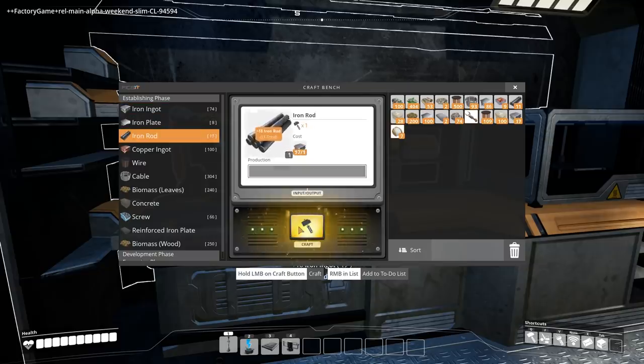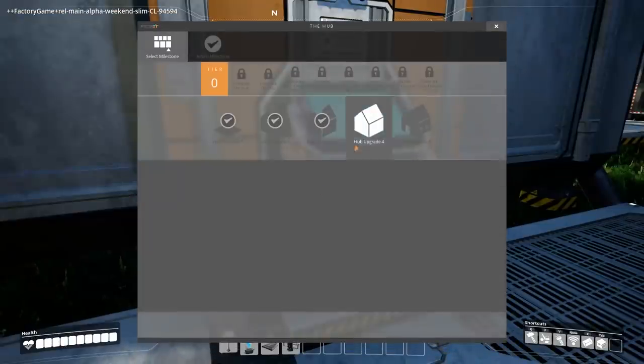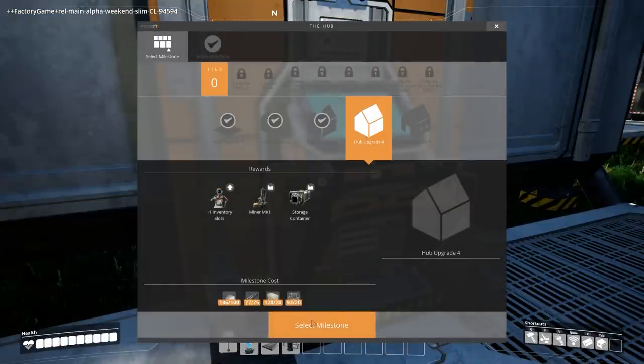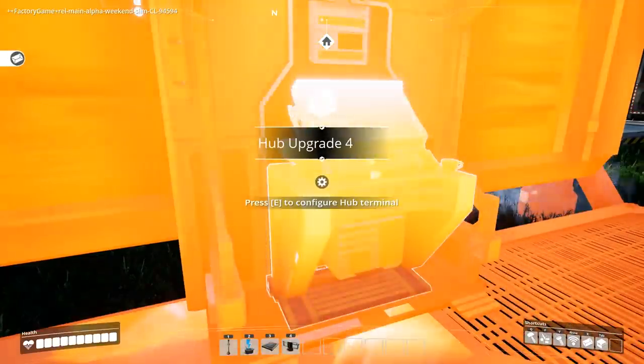We're just gonna craft up iron rods on our own, throw in some of the extra junk — like weeds, flowers, nuts, and the bada bing bada boom — now we have 75. Select that milestone, throw everything where it belongs, and ta-da, upgrade the hub to level 4!